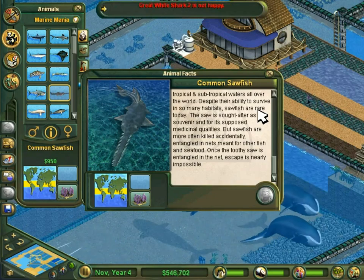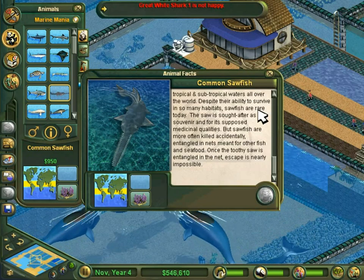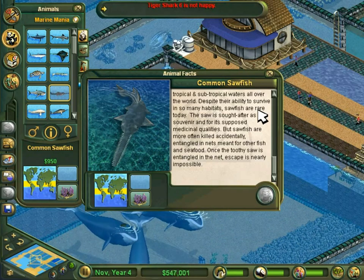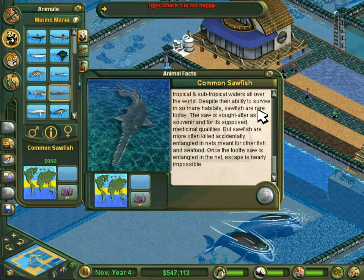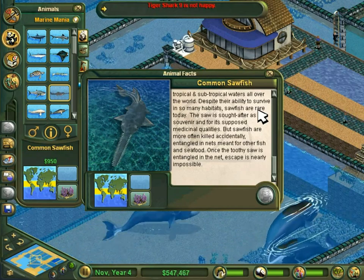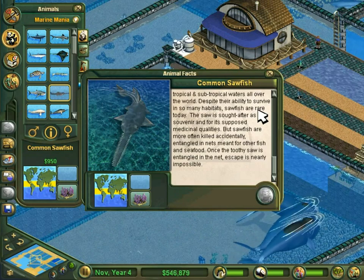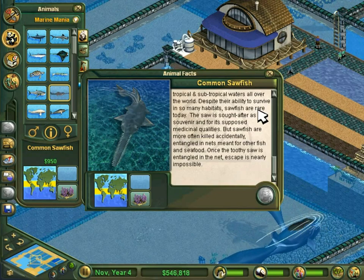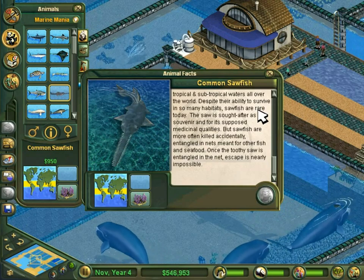Notes on the common sawfish, Pristis pristis: it grows between 10 to 20 feet and weighs about half a ton. I could not find a speed for it because it's really hard to get information about an animal where a lot of data, like with the giant squid, comes from accidentally caught corpses — because quite frankly, if you accidentally net a sawfish, you're probably not going to go try and free it. It's got that saw. Their lifespan is anywhere from 30 to 80 years.